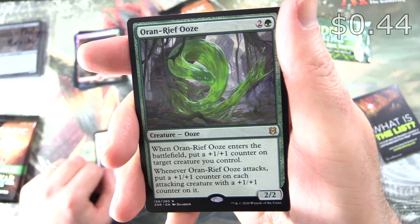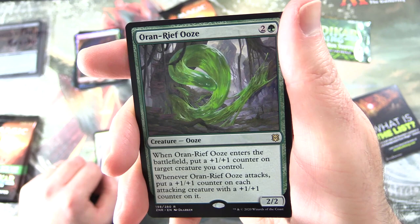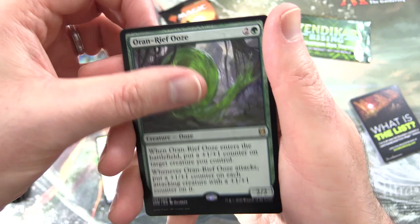Orin Reef Ooze — Creature Ooze, 2/4 for three. When it enters the battlefield, put a +1/+1 counter on target creature you control. And whenever Orin Reef Ooze attacks, put a +1/+1 counter on each attacking creature that already has a +1/+1 counter on it. If you missed our Ooze — the Prime Slime Secret Lair video from last week — I'll pop a link in the corner. The Wizard of Barge was the artist's very striking artwork.